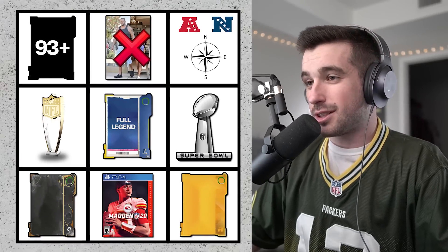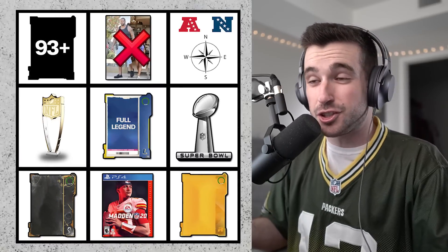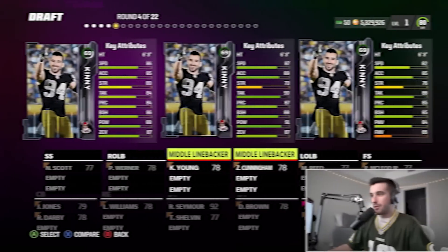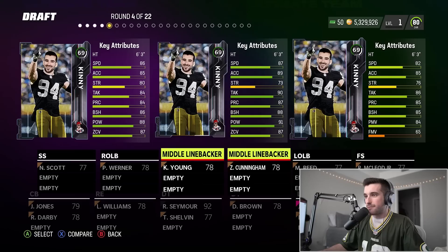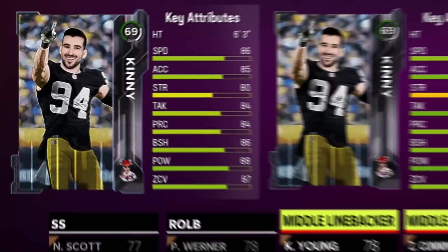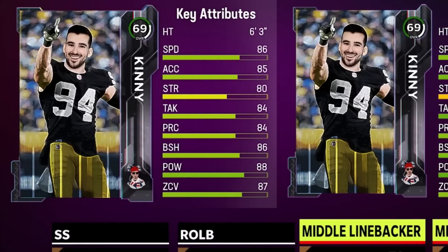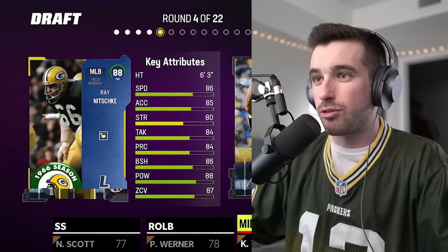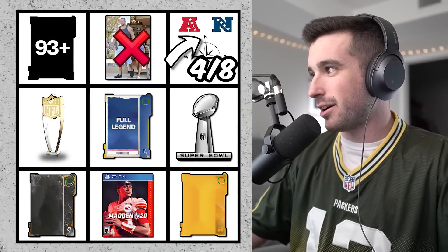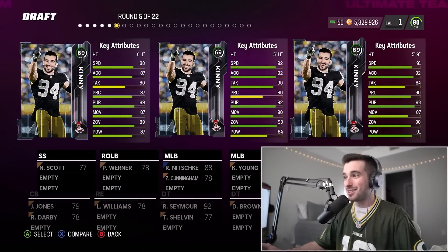For one of our bingos — checking off one of every single division — we've already got three checked off, so we're on a roll. Round four has some more defense: a middle linebacker, right outside linebacker, and another middle linebacker. Maybe we'll take the one with less speed and go with the guy on the left — that ends up being an 88 overall Ray Nitschke. Not a full legend, so we can't check that off the bingo card, but it does cross off the NFC North.